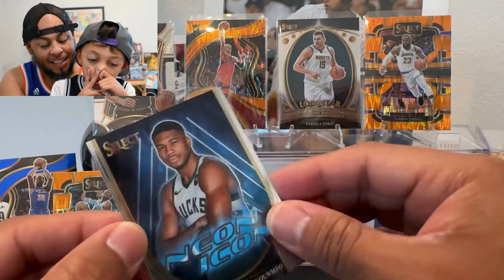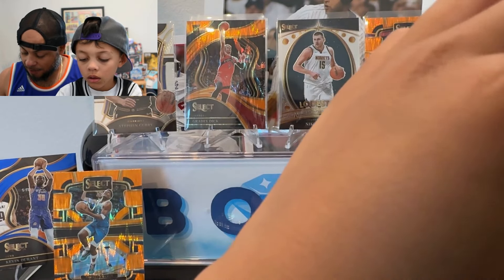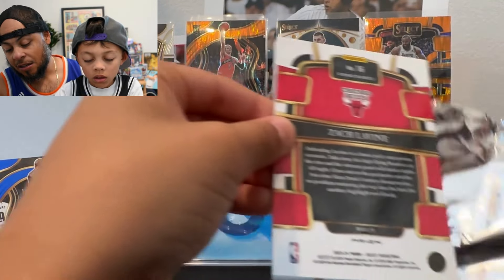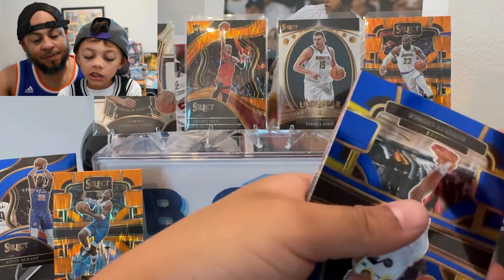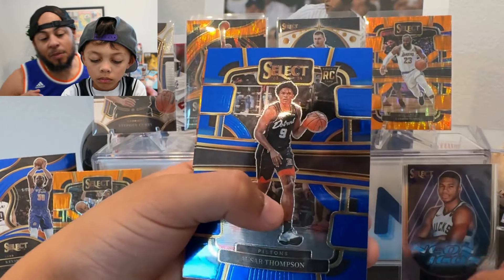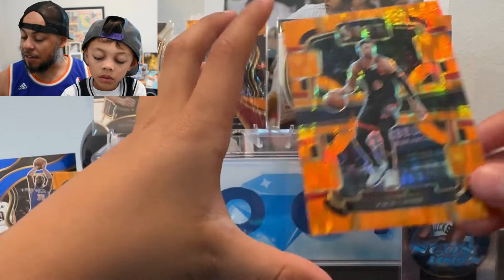Looks like we got an insert — a Jalen Green and Jalen... a rookie. That's cool — that's the first Neon Icon insert we've had. I do really like the insert designs more than in past years with Select. What are the odds of pulling an auto? You can get autographs out of these — signature selections are available in the retail.